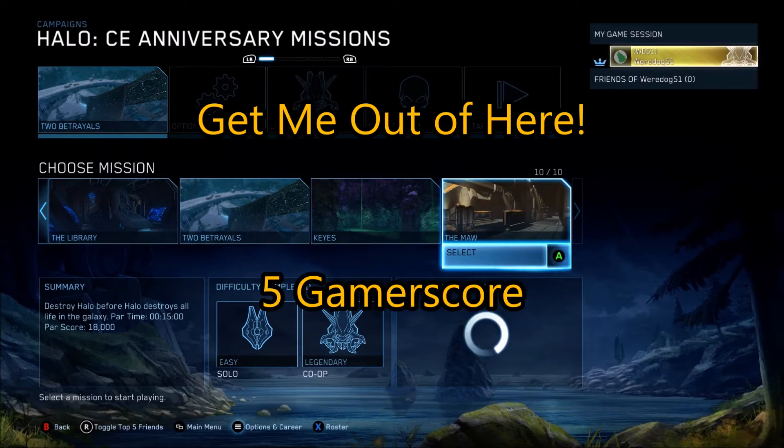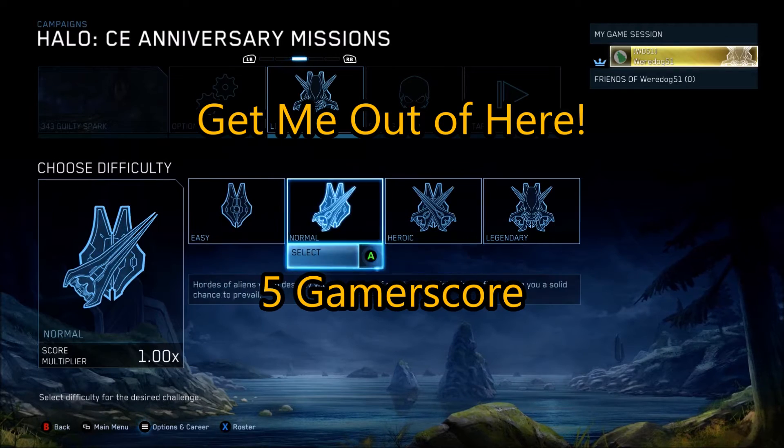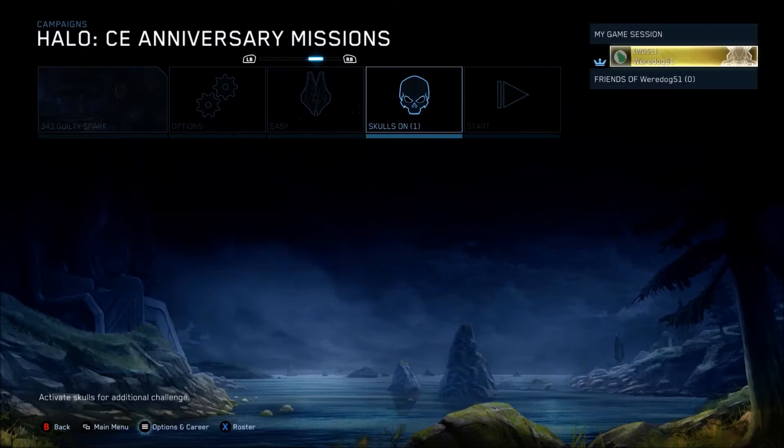We're here today on Master Chief Collection to get another achievement called Get Me Out of Here, the 5 Gamerscore. And what you want to do, you want to go to the mission 343 Guilty Spark.